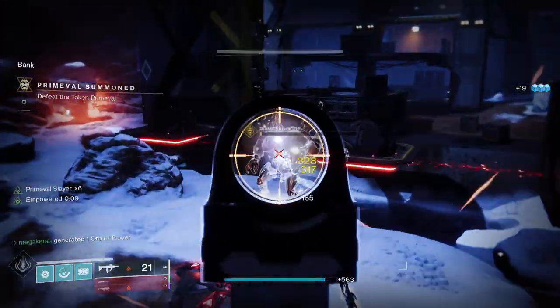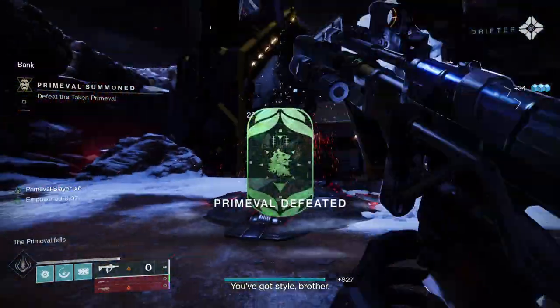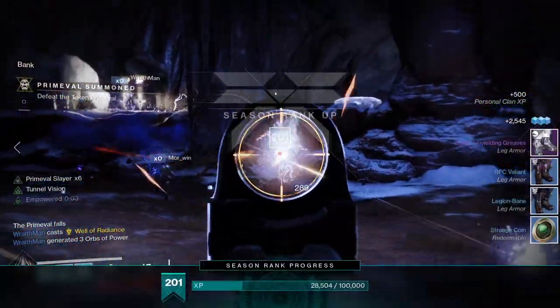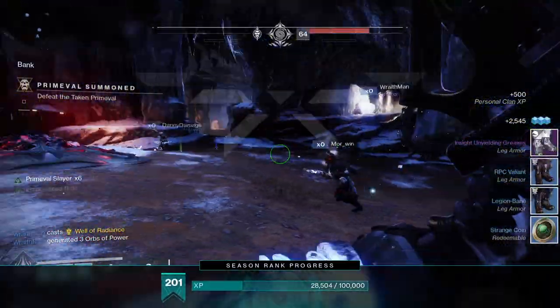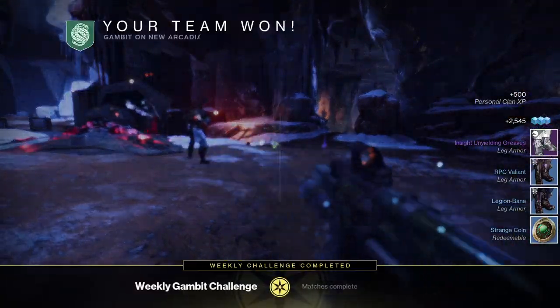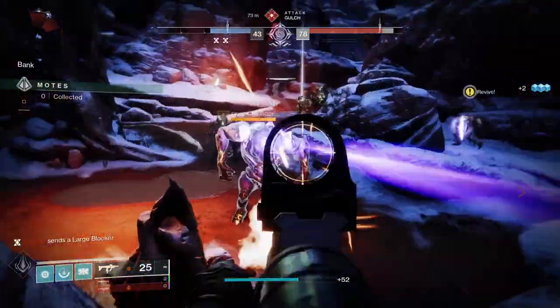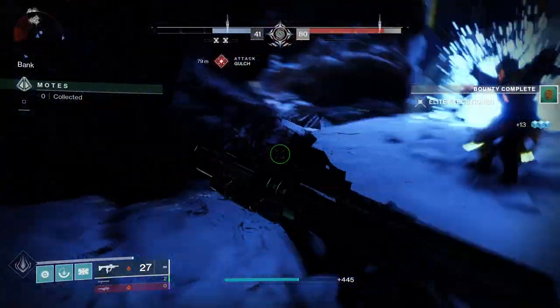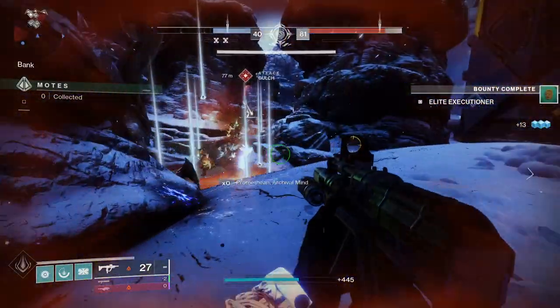Borrowed Time is a very useful SMG in Destiny 2, and even though it's from Gambit, with the right roll it can be used very effectively in both PvP and PvE. Today I'm going to check out Borrowed Time in a little bit more detail, look at the god rolls for PvE and PvP, plus look at how to get Borrowed Time in Destiny 2.